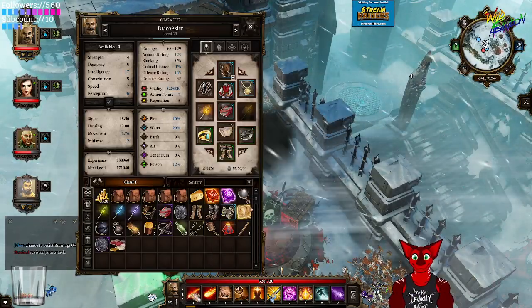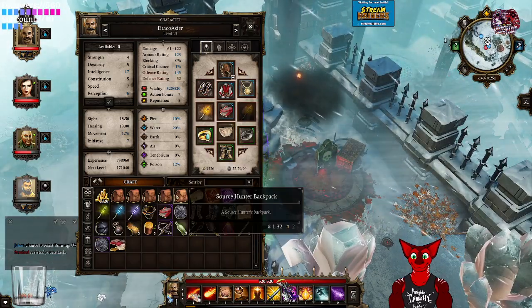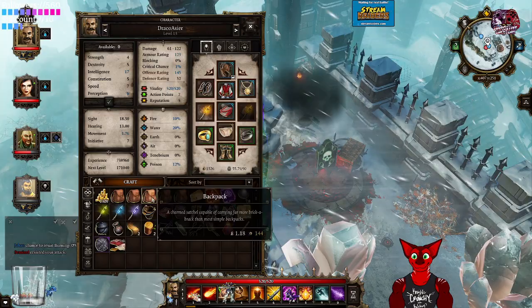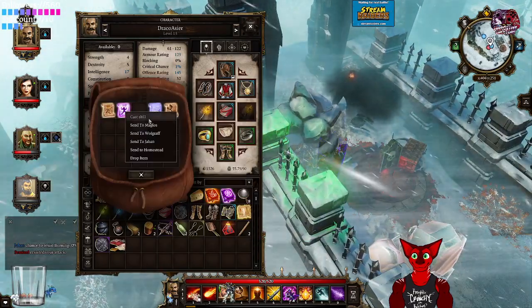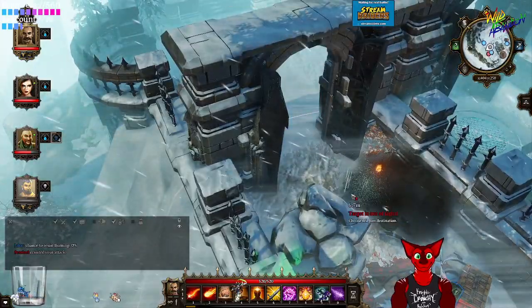Why did your hunt die? Because the invisibility wore off. Oh no. Invisibility is actually shorter for the mage. Let me resurrect him — he's just going to loot the chest and get out.